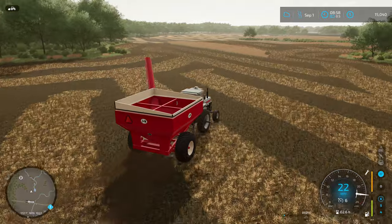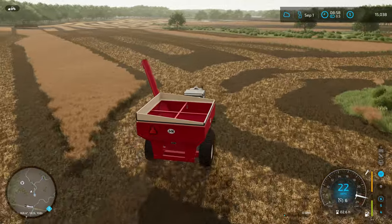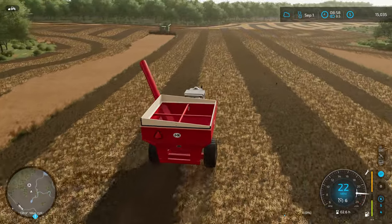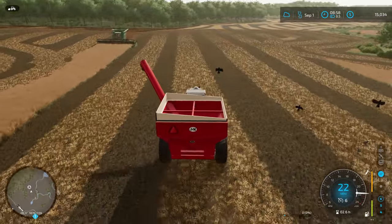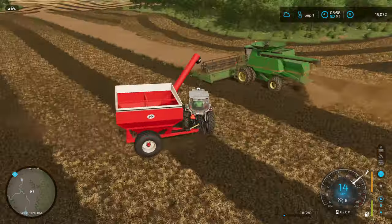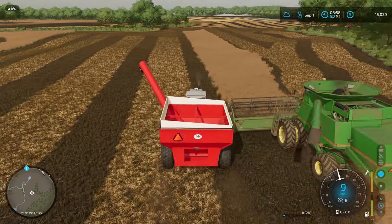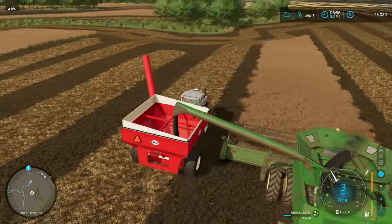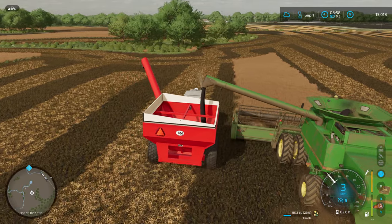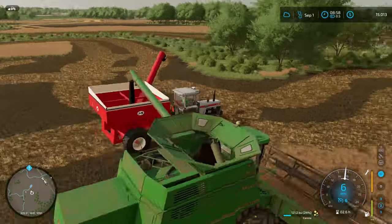I'm gonna run back out here and see if we can catch the combine again. I don't think I quite got it emptied out on our previous pass since we did fill up the grain cart. After we get it emptied out we'll go check up on our tillage again — I'm just curious to make sure that the tillage tractor keeps moving. I'm not sure why the 9610 is slowing down quite so much. Three miles an hour seems a little slow. Now it's going five — maybe there's a bit of a hill there that it was getting caught on.